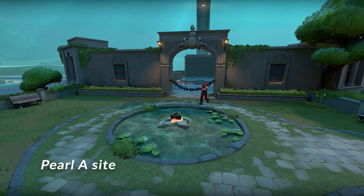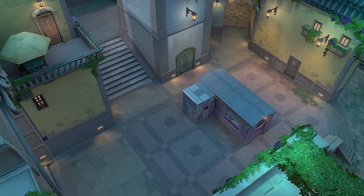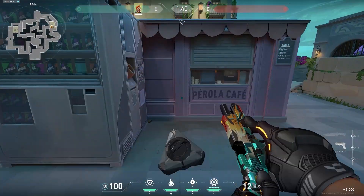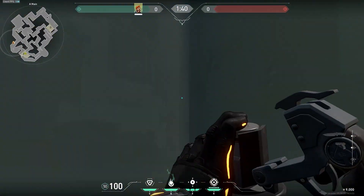We are going to start by running to the A site here. What you want to do is obviously enter the site and then get the spike down as fast as possible. So it'll start ticking and you want to plant a default. Then you're going to run back and crouch in this corner right here.